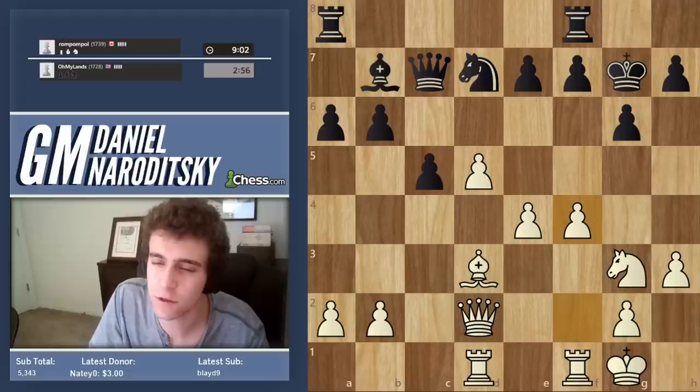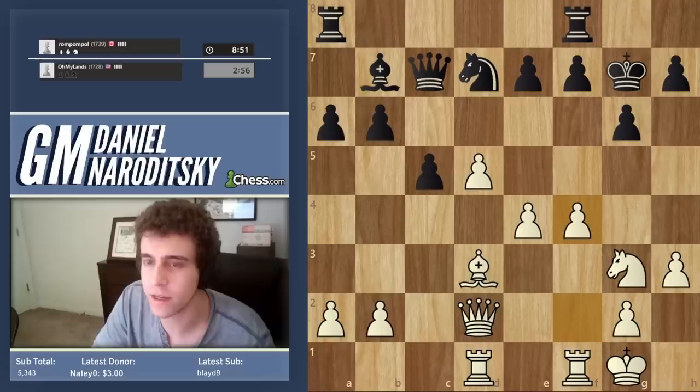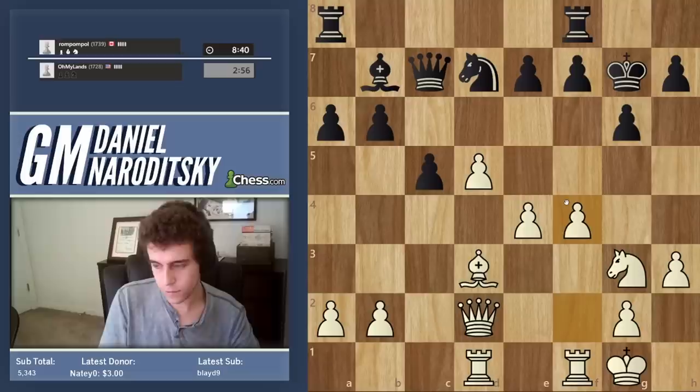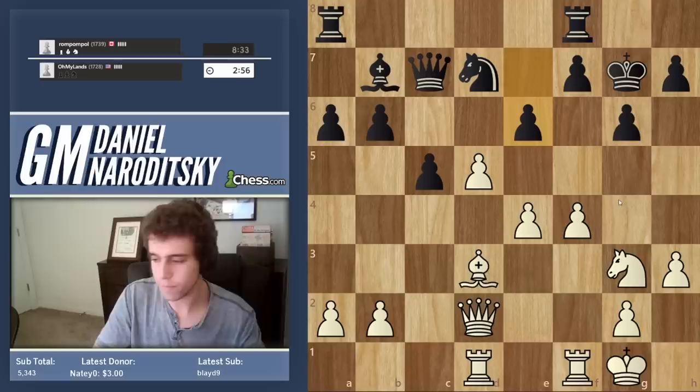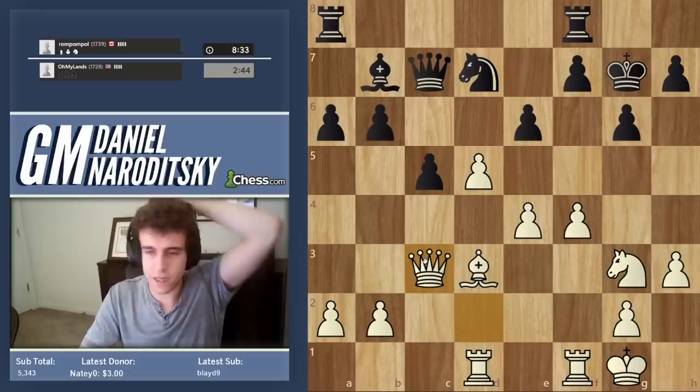Let's go — time for f4. We could have also done Queen g5 but f4 seems a little bit more direct. e6 now — this guy is good and fast, and we have a very pretty tactical idea. I'll begin with a check on c3 to drive the king back, and now we have a very pretty tactic with many possibilities that I think basically win the game.